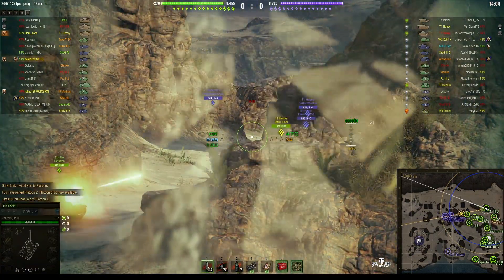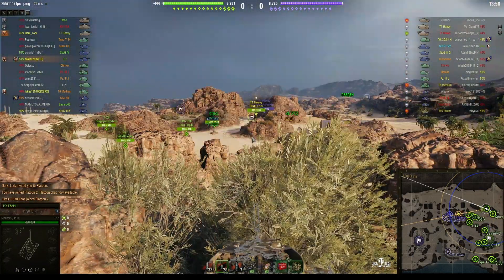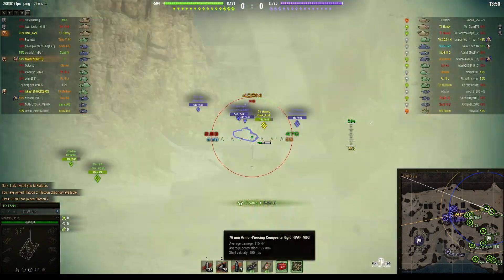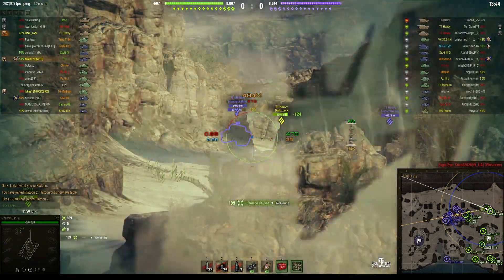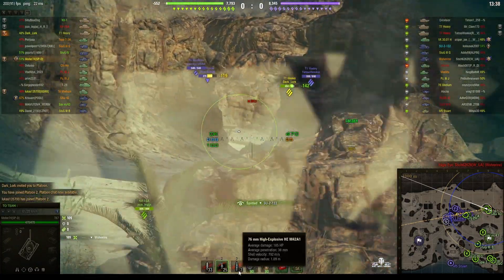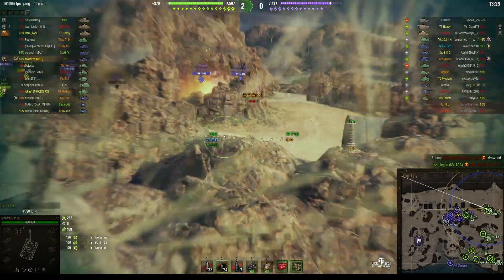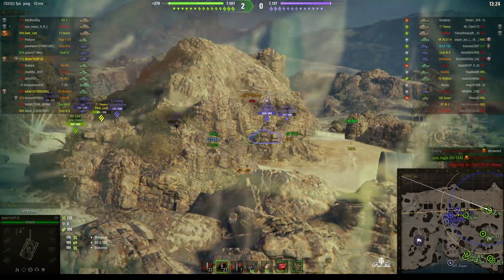This 76-millimeter main gun is capable of 115 alpha, 1.8 millimeter pin, and with the APC rounds it goes up to 177 units of penetration. It also has HE rounds capable of 185 hit points and 38 units of pen. We're starting to get penetrations on that Wolverine — the M10 — which makes sense because the Wolverine has very similar penetration and armor to this vehicle.